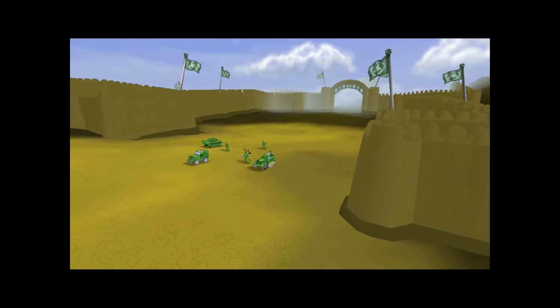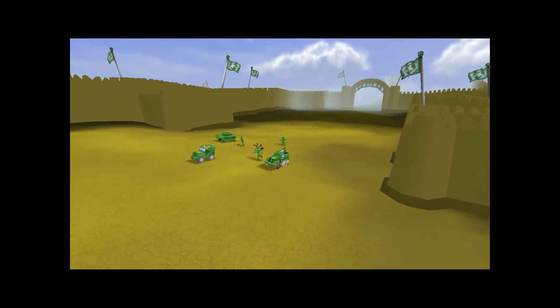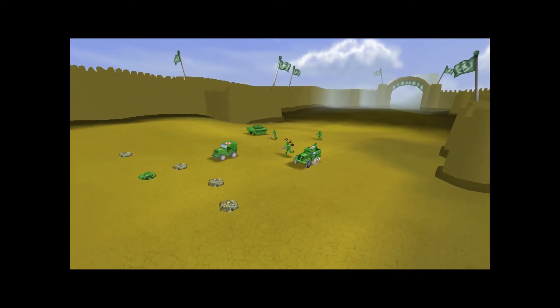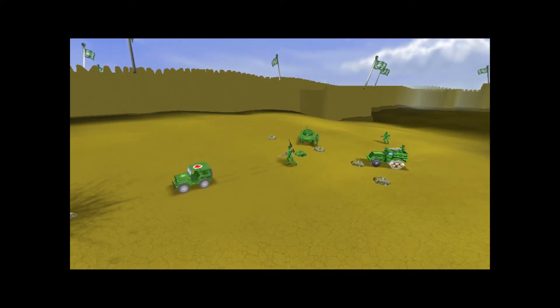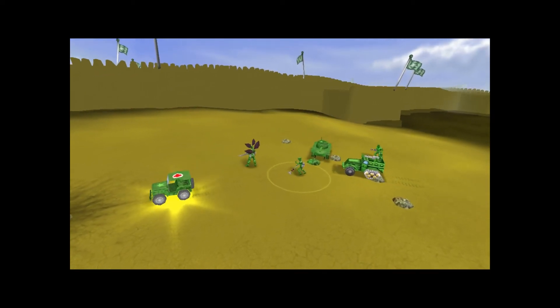I'm giving you a medic jeep and some additional units. Use the jeep to heal your men, then move forward into the next area. This time, the enemy will have choppers as well as ground units. You'll notice that some of your men can't hit aircraft.